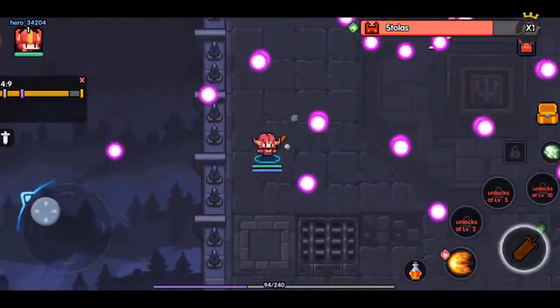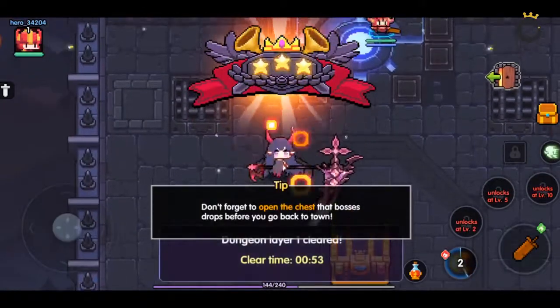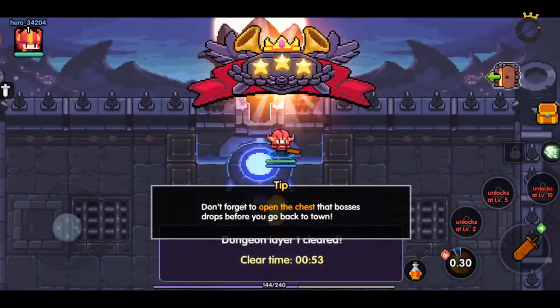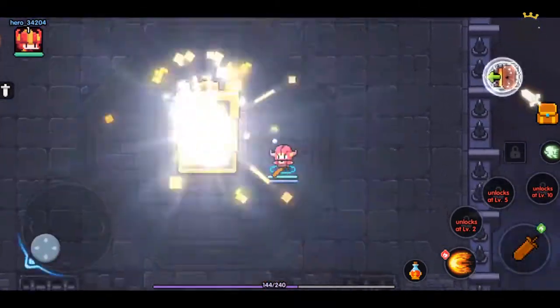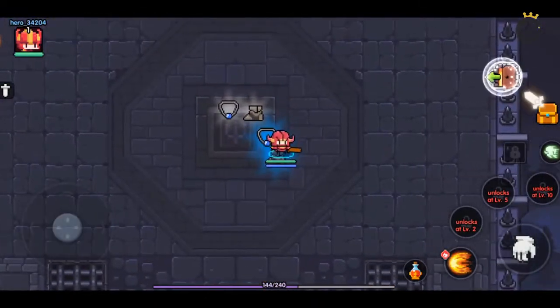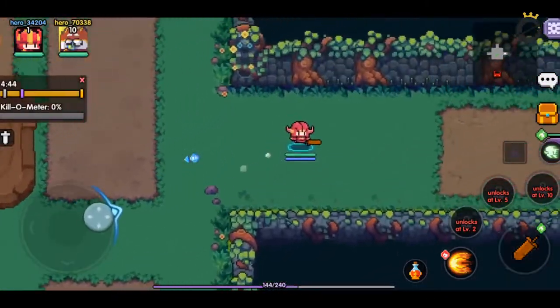In combat, you help your character make the right attacks to advance past weaknesses and destroy all enemies on the map. While the game doesn't have advanced 3D graphics like other games on the market, what My Heroes brings is really outstanding — the details are presented in a simple yet distinctive style.